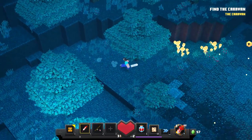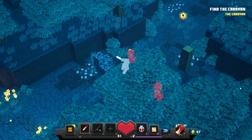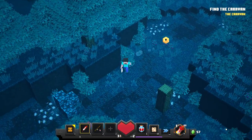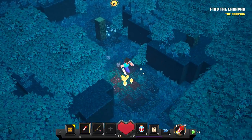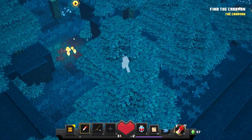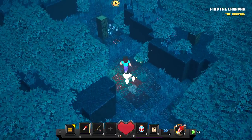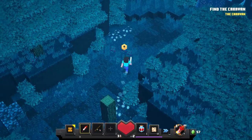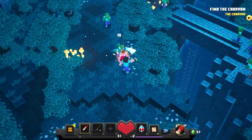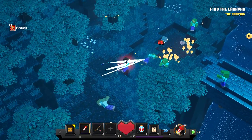Two creepers just ambushed me! I gotta check down here - something's gotta be here, I feel it. Nope, it's out of bounds - there's a barrier everywhere down here. We have to go through here. Oh, that's looking nice - strength potion, yes! Healing potions are pretty common.